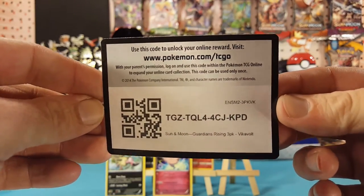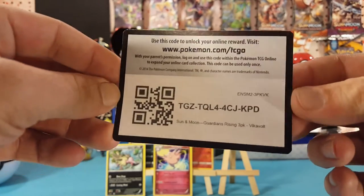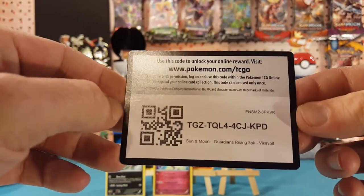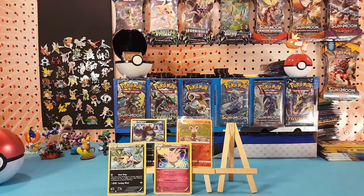Let's go with another code card — Sun and Moon Guardians Rising three-pack Vikavolt, so you will be getting the Vikavolt promo card with that code. All right, so three regular rares and a reverse holo common — not too bad out of five dollar packs.